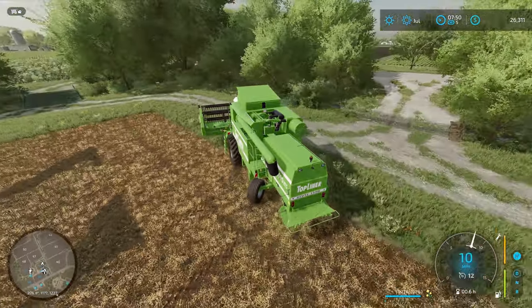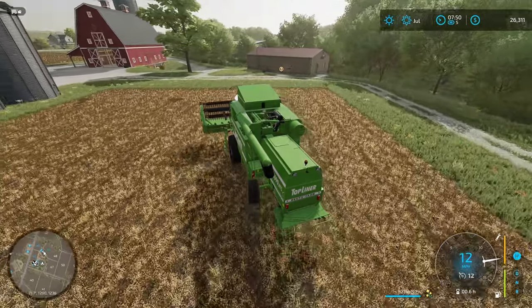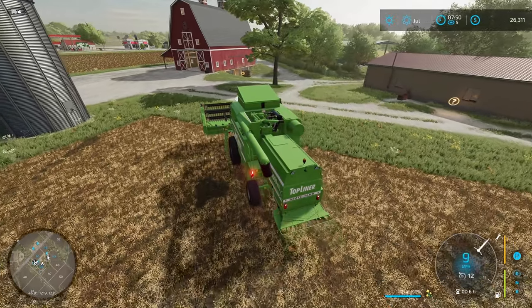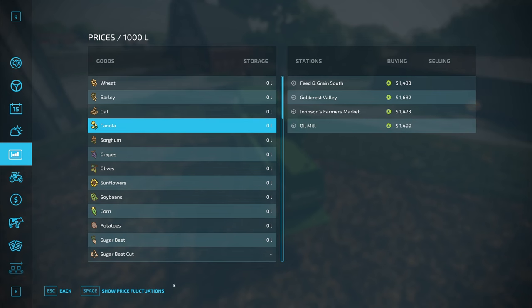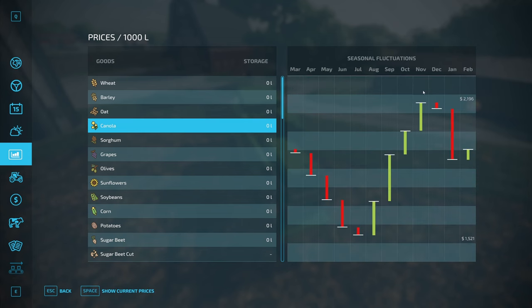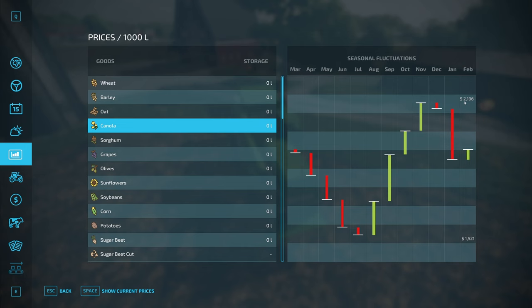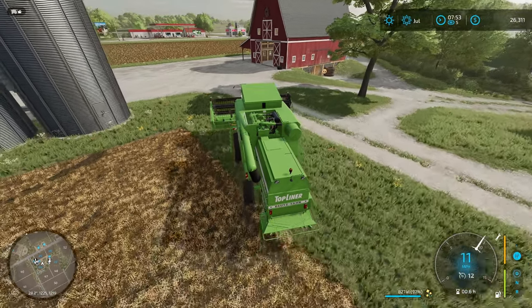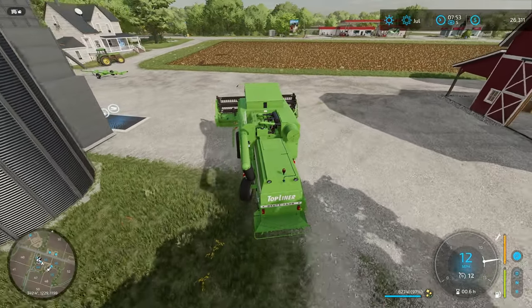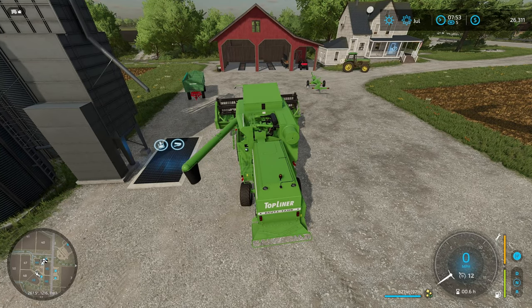Exactly a harvester full — ended up at 97% full for all three of those fields. That worked out really well. We're going to take a look and see when the time to sell this is. In November — we're going to hold on to this till November. We have 8,000 liters. That'll be roughly $16,000 for our canola in November. Let's go ahead and put this in our silo.